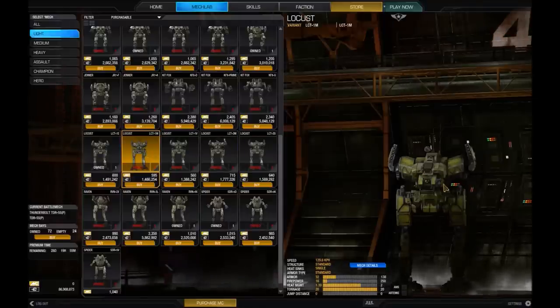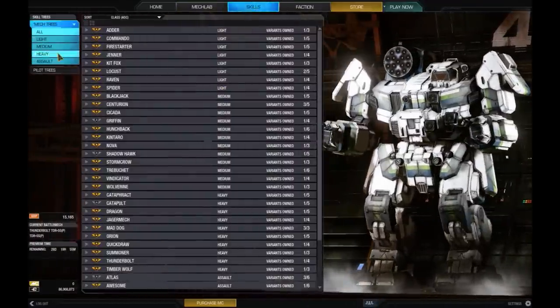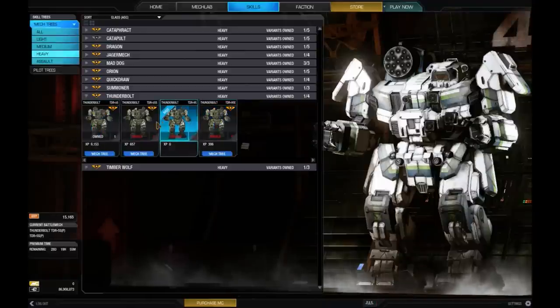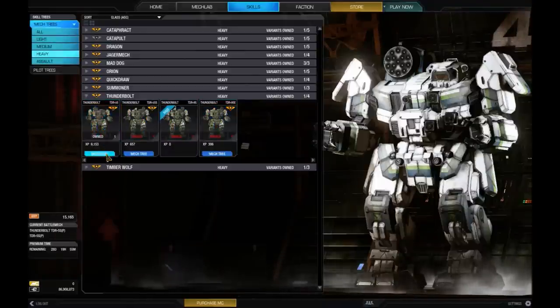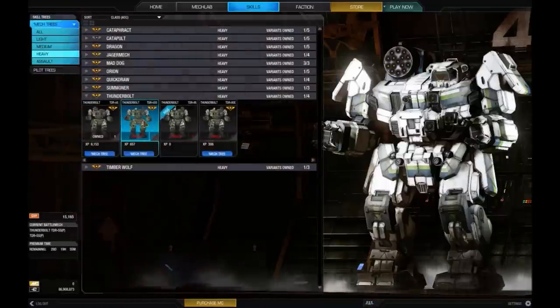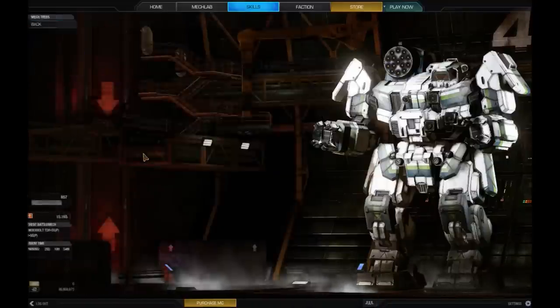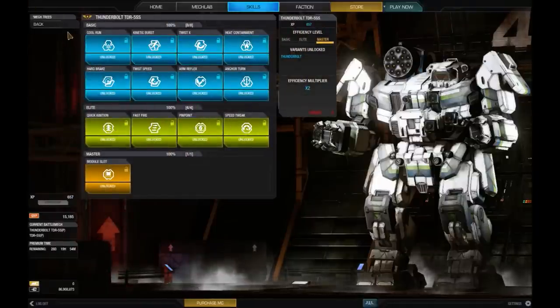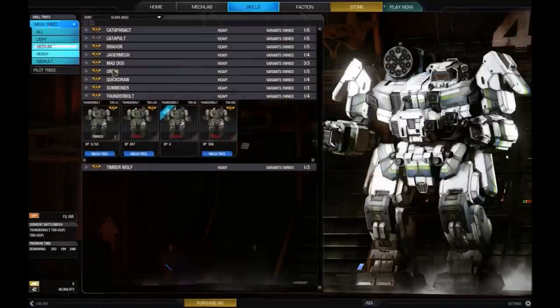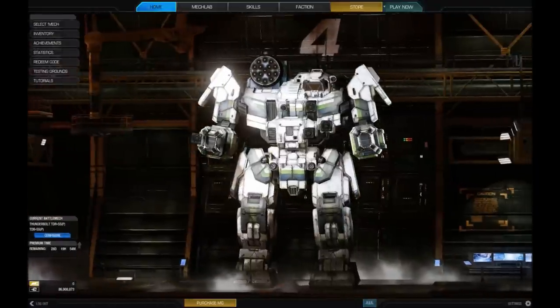You need at least 3 mechs to go through the skills system. Here's the Thunderbolt skill tree — it shows all thunderbolts available. To master it, I have to have 3 different Thunderbolts: the TDR-5S, TDR-SS, and TDR-9S or 9SE depending on which you want. You have to get basics on all 3 to unlock the elites, then get all the elites on one mech to unlock the master slot. It can feel like a grind sometimes, but if you really like the game, you'll play it for a long time.